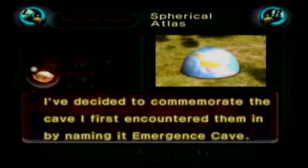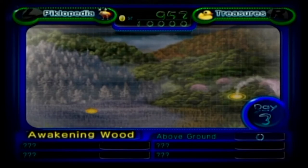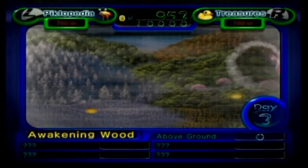I've decided to commemorate the cave I first encountered them in by naming it the Emergence Cave. Nothing left we can do in the Valley of Repose — everything else is closed off by water, so let's go to Awakening Wood, which is actually the real easiest world of the game. Valley of Repose gets quite nasty if you explore more of it. Awakening Wood, on the other hand, is pretty gentle.